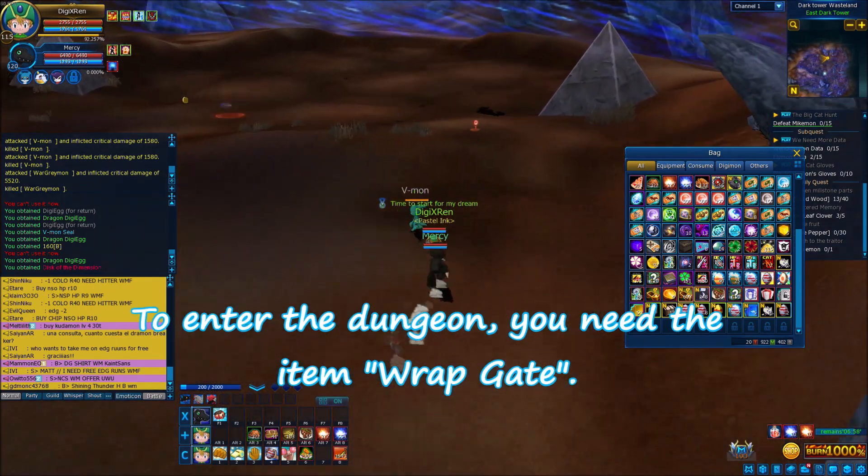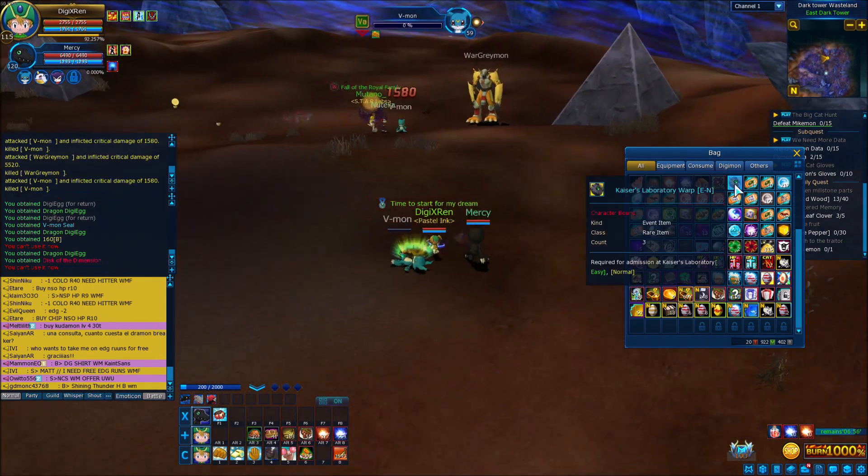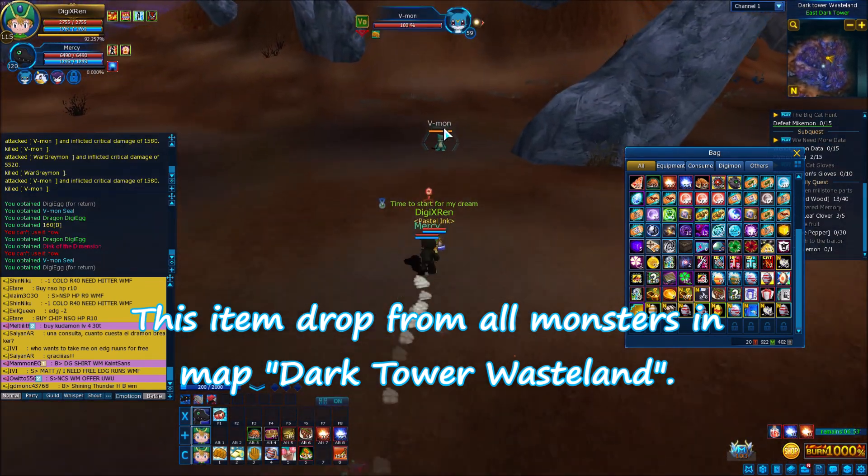To enter the dungeon, you need the item Wrap Gate. This item drops from all monsters in the map Dark Tower Wasteland.